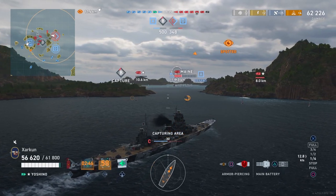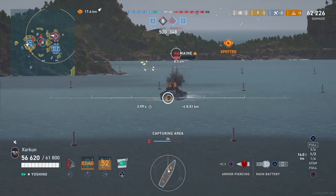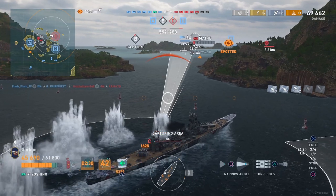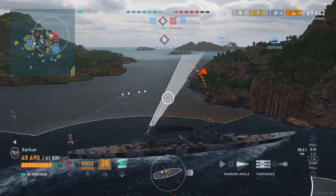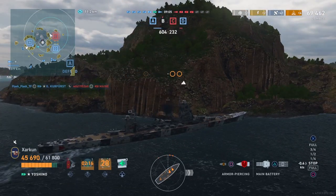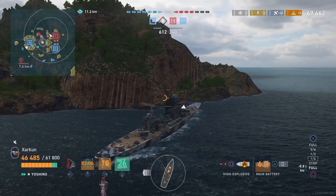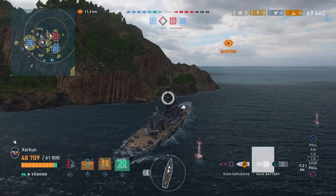We've got a battleship closing in on us and two cruisers threatening to come around the corner, so we're going to launch these torpedoes for the Yoshino. We want to be careful though, because the battleship can hurt us if we give him too much broadside — so we angle against him and wait for his shot. We're able to bounce most of it, we take some damage from another ship over the island, and we get one set of torpedoes out while trying to turn away. The turning circle comes back to bite us here — this ship is kind of a clunker, it's not agile — and we run into the island and have to reverse.